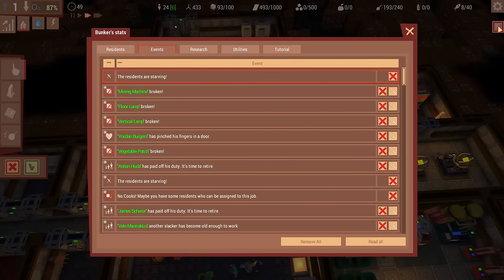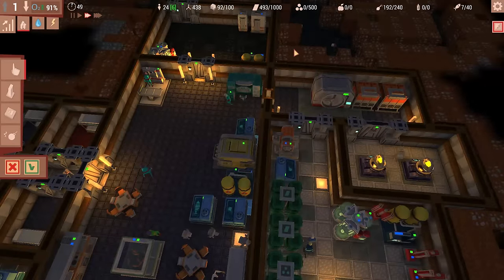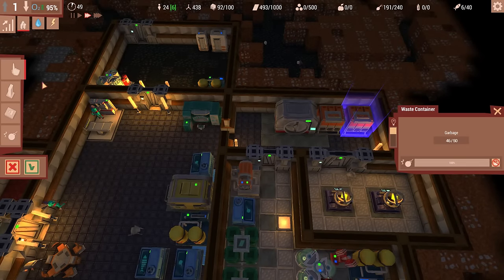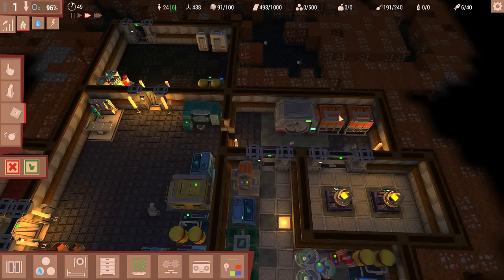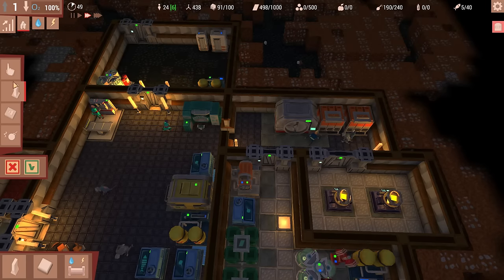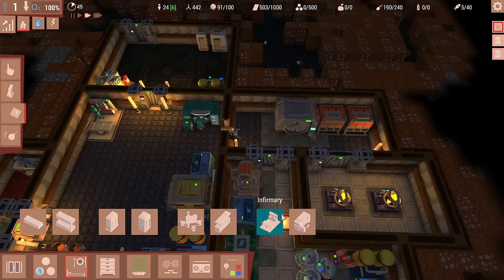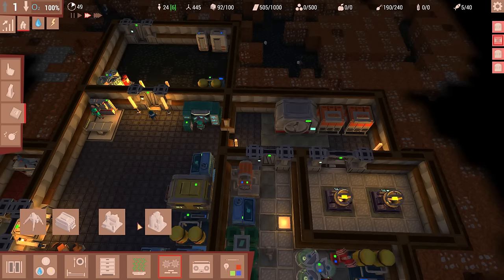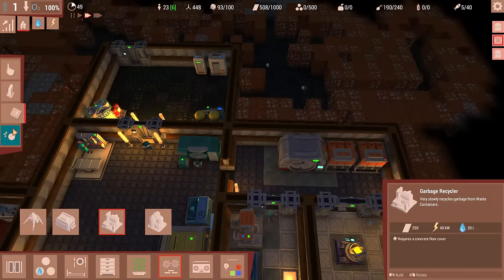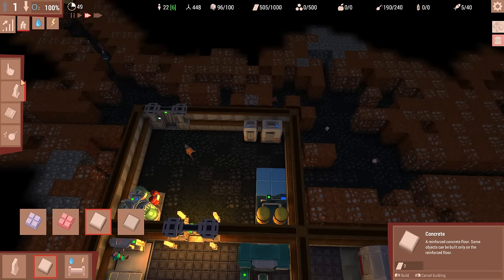Residents are starving now, and the mining machine's broken — man, everything's just breaking down. Engineers seem to have got everything in here fixed up though. Garbage is about to be full. Let's go ahead and disassemble that and build a new one. Actually, we'll just build the new recycler. It shows under production as a garbage recycler — must be built on concrete floor.